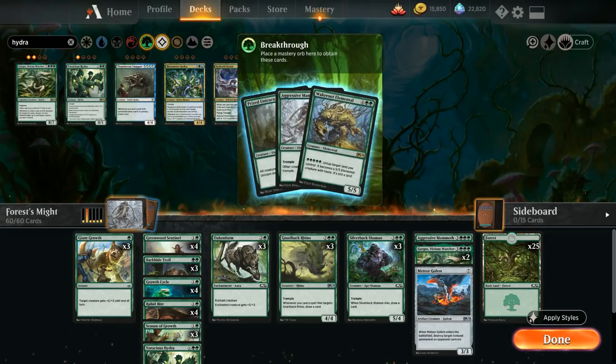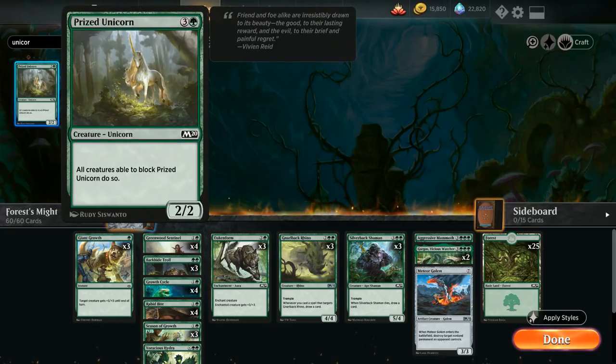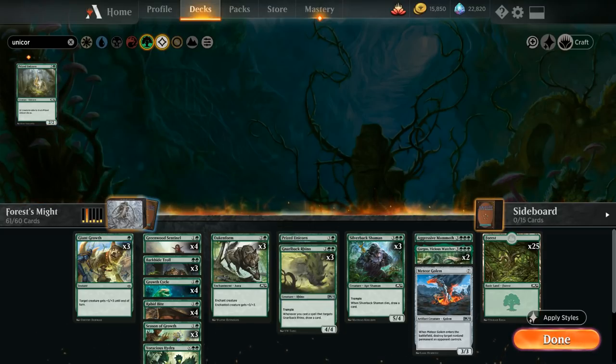Voracious Hydra plays well with Gargos since it makes hydras cost four mana less, meaning you can sink more mana into the X from Voracious Hydra — which can either come into play with X plus one plus one counters that get doubled, or fight up to one target creature you don't control. The game automatically suggests cutting the three copies of Generous Stray. Then the Breakthrough upgrade unlocks one copy of Prized Unicorn.